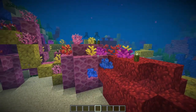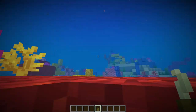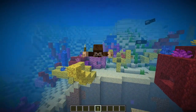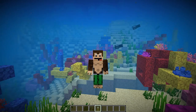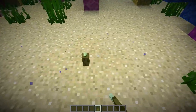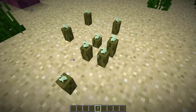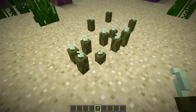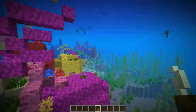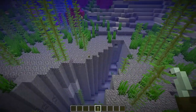What they have added in this snapshot is sea pickles, and I just love that idea of adding sea pickles. Look at those small things! Those can be placed in warm oceans, and you can have up to four in the same spot, and they give out a different amount of light depending on how many there are.